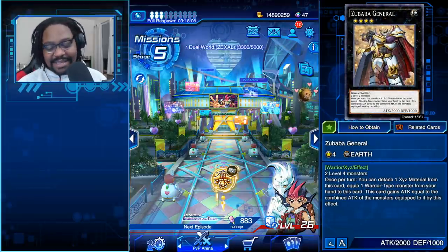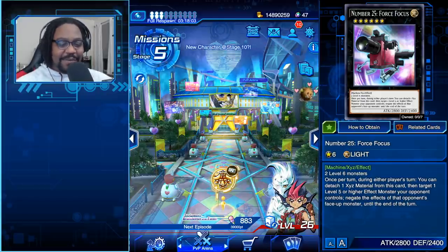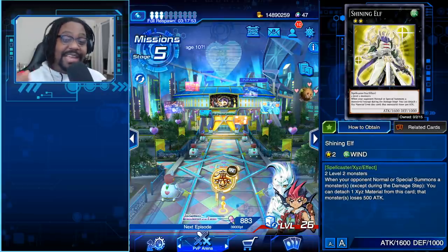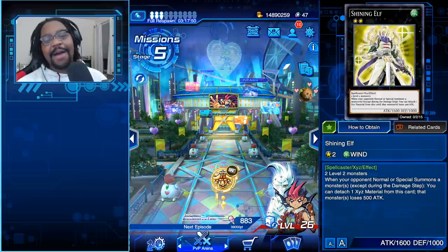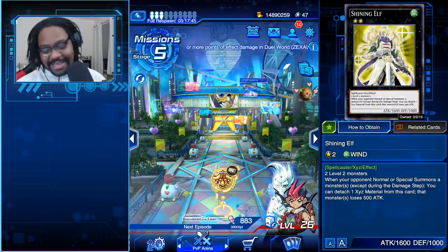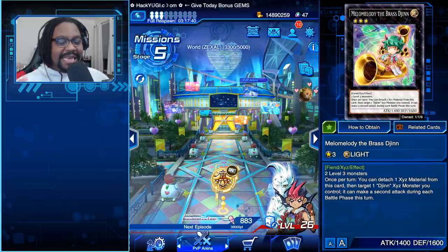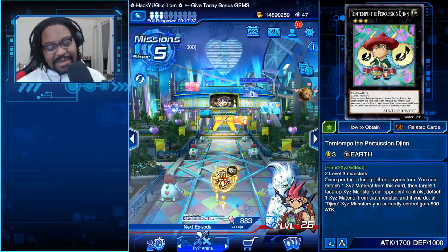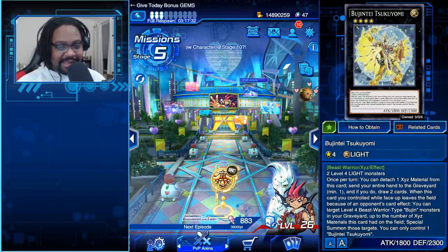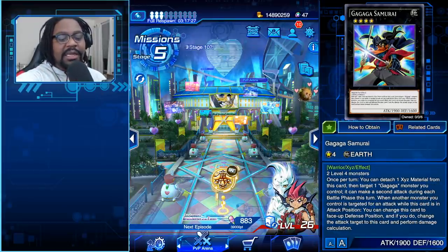We are talking about the new XYZ summoning technique. In case you didn't know — and you should — when you take two monsters and overlay them, you can summon your Exceed monster. These monsters no longer have levels; now they have ranks. In Yugioh Duel Links we have a very small pool right now, looking at ranks two, three, four, and six.